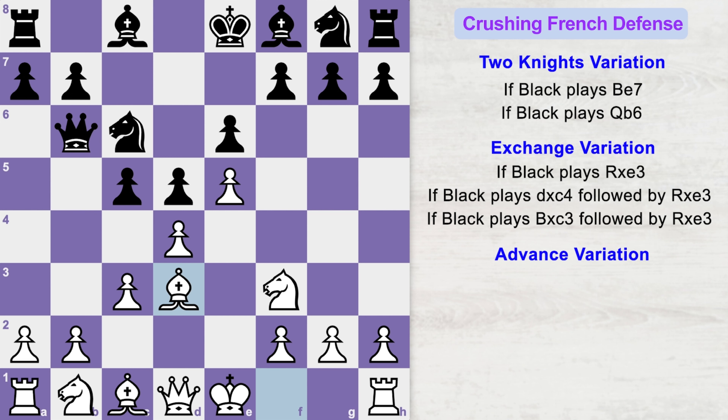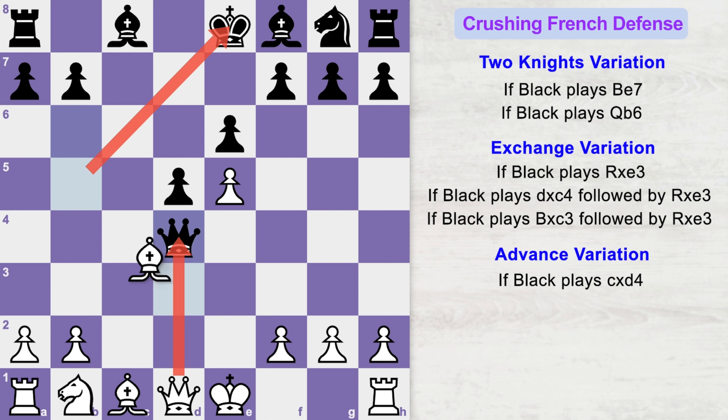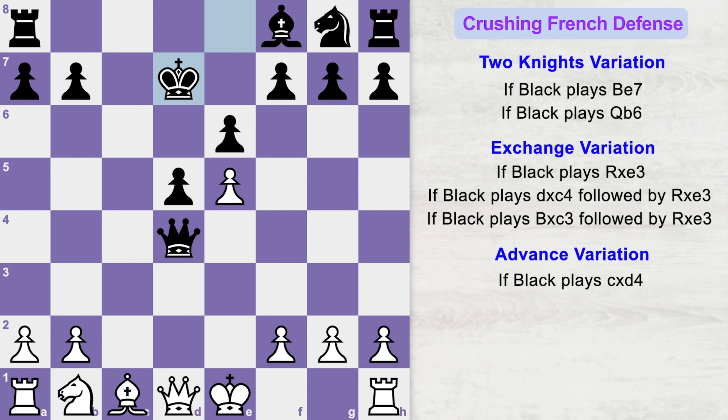If black acts greedy and captures your d4 pawn, you capture back with your c pawn. If he captures your d pawn with his knight, you capture back with your knight and queen captures the knight. But that's a horrible mistake — you can shock your opponent with bishop b5 check with a discovered attack on the black queen. He will block the check with his bishop, and you take the bishop with a check. King takes the bishop and now you've won the opponent's queen — it's an easy win for white.